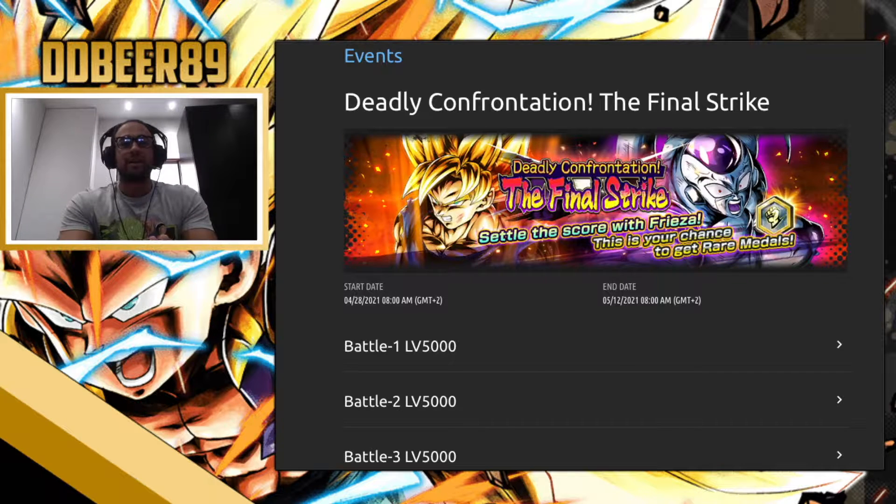What's happening guys, ddbro89 here back with some more Dragon Ball Legends news, tips, and information. Today we're going to talk about the Deadly Confrontation: The Final Strike. This is the final part featuring Ultra Goku, which we had a free grindable session with, and of course Frieza — the Full Powered Frieza — going into a 30-battle mode section.